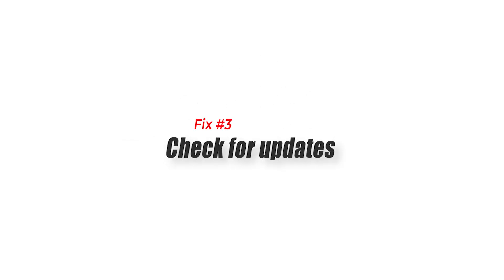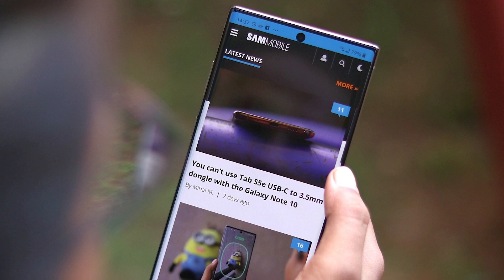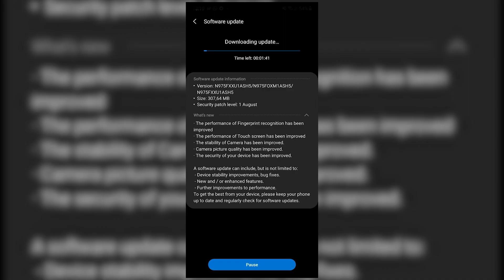Fix three: check for updates. Updating FIFA mobile is almost automatic, as the game won't allow you to play online if the client or app is outdated. Still, make sure that you install any available update for the game after you restart your device, just to be sure.